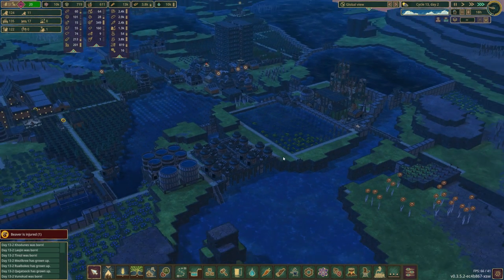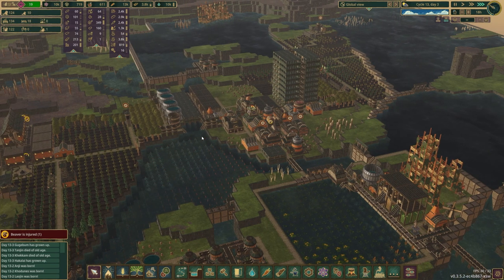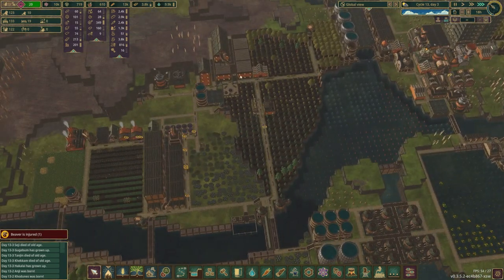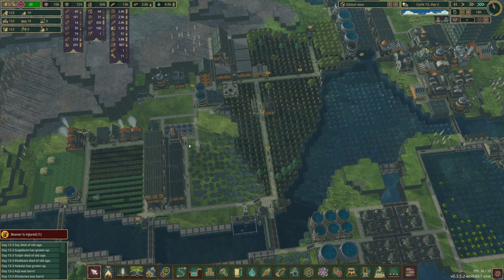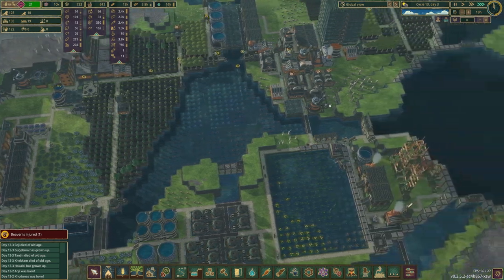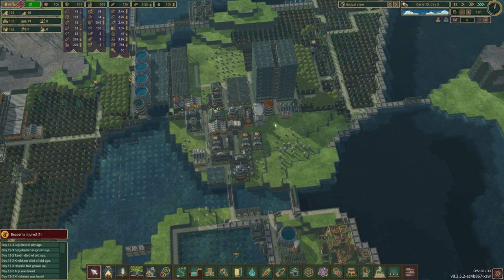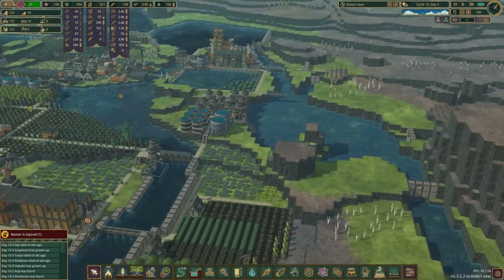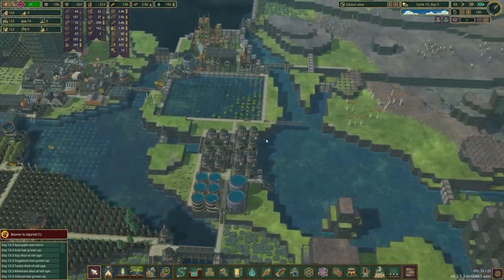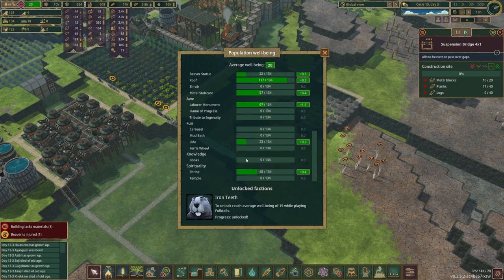A couple of you have left some very good comments about when beavers eat and drink - which is in the morning and at night - so having stuff right here next to the housing is probably a smart idea. We're not too bad right here in terms of food, not super ideal, the water is in a good spot. Considering most of the jobs are right around here presently, I think we're doing okay. We just need to make sure they have enough time to do, well, anything. Right now they're spending a lot of time doing stuff that is not conducive to getting a higher well-being score.